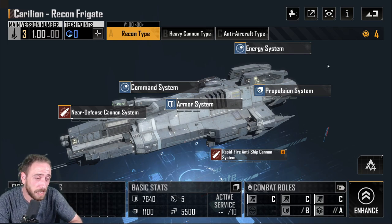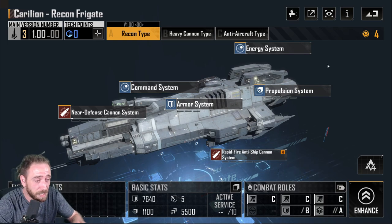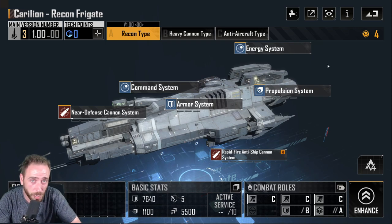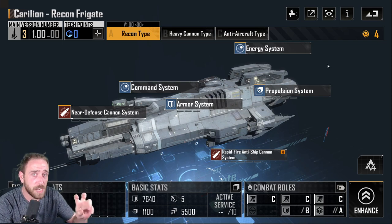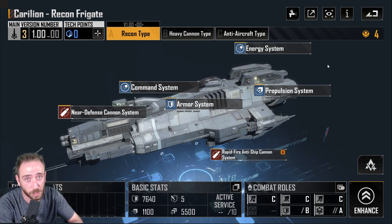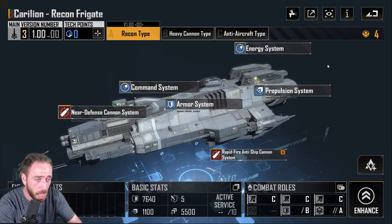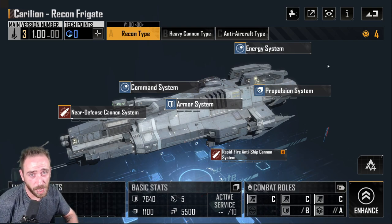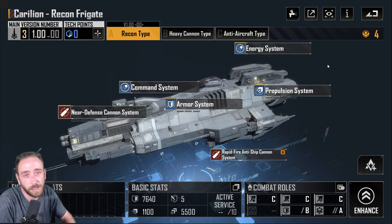If you have cruisers, destroyers, battle cruisers, or carriers in your fleet sitting behind the Carillion, nine times out of ten any ship that can shoot past the front row will completely skip your evasion tanks. If everything in your fleet is frigates, they won't skip the front row because the priority target is the frigate and it will always fire at the front row. You can also bolster the Carillion up front by using the FG 300s.